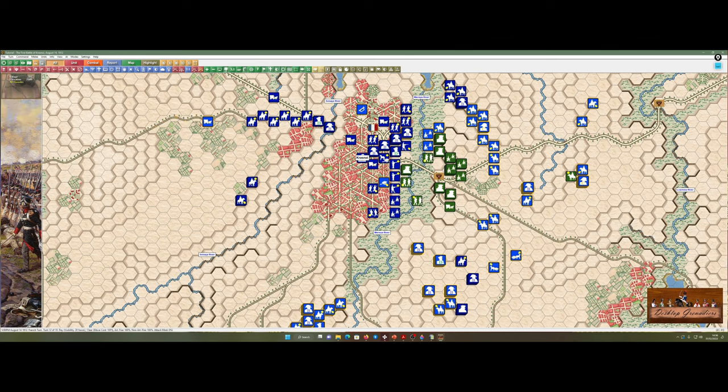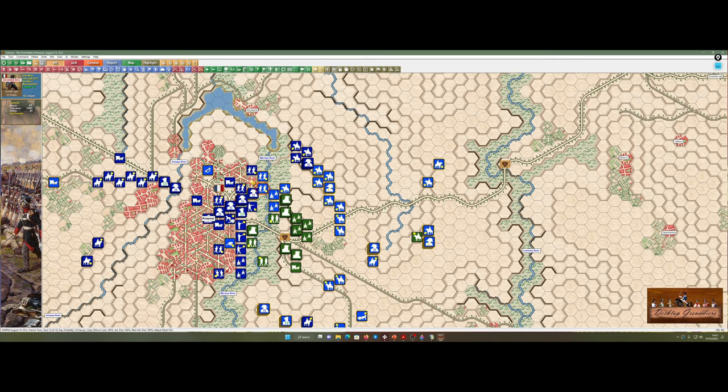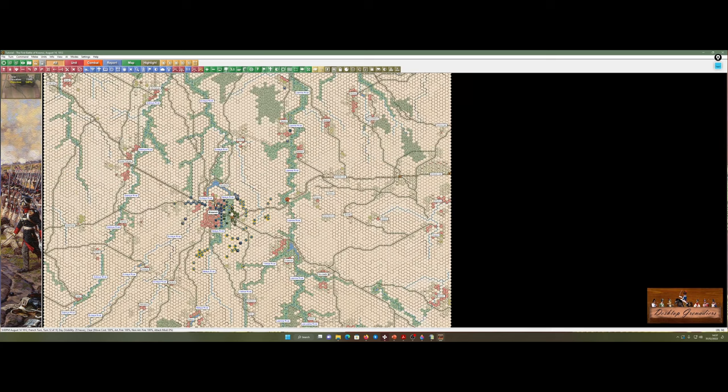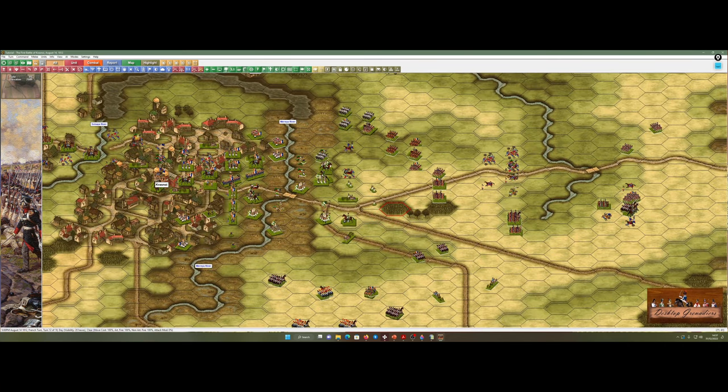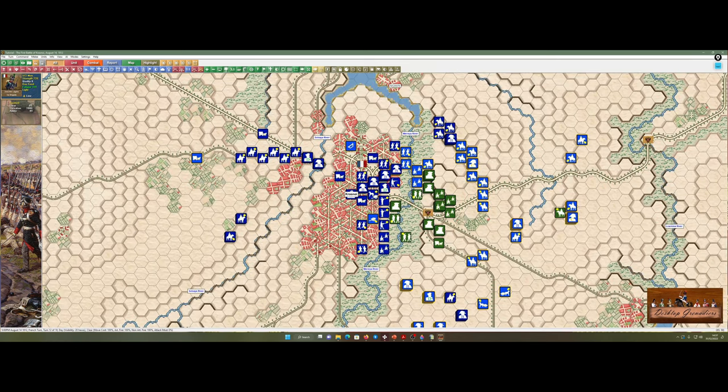We're on turn 12 and I've only got six turns left — I'm going to have to start pushing through. I'm not giving any priority to those victory locations. The bigger picture is I have to defeat the Russians here rather than catching victory points. If I defeat them, what's to say after a couple of turns I can't just go and take all the VPs I want anyway? It's more to show people the game with the updates and what you can do with it, and help people out, rather than going for the victory.